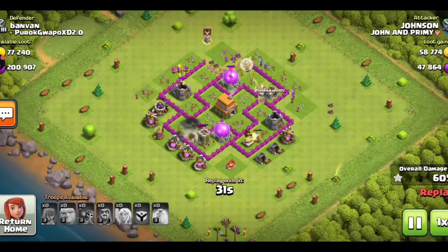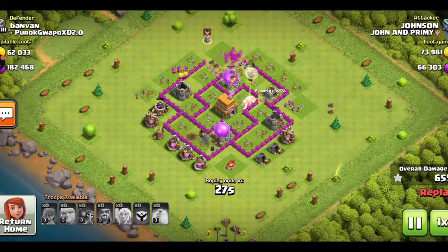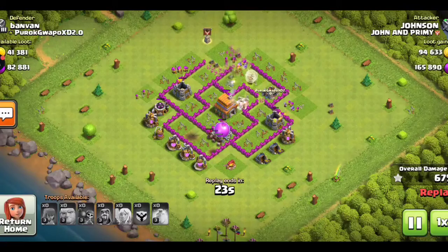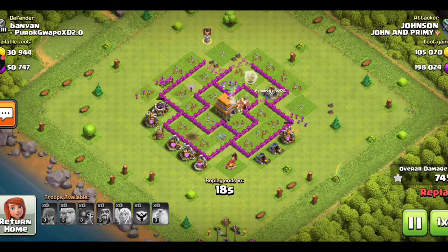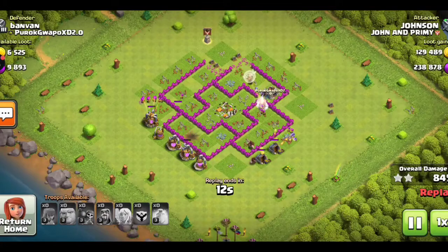I have deployed the remaining archers to take down the remaining buildings like collectors and storages. We still have two more hog raiders along with our giants. This is an OP attack strategy — almost 70 percent of the base has been taken down and we still have so many troops remaining. Try to use this strategy at Town Hall 6.